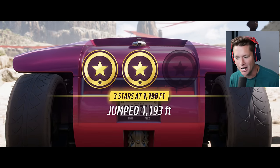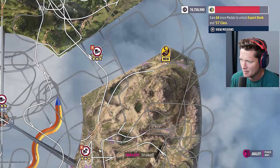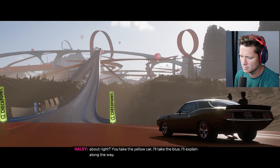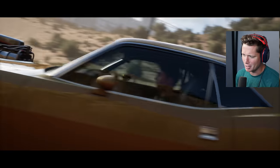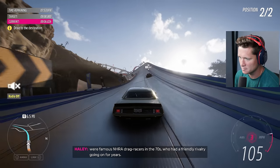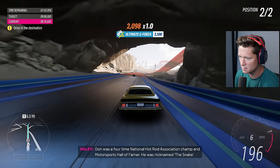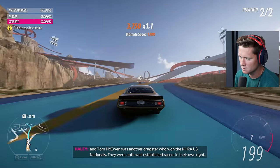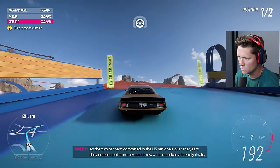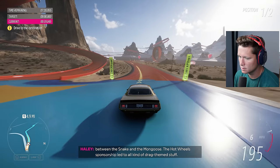Two stars - jumped 1,193 feet, 1,198 was three stars. Five more feet! Now to learn about the greatest rivalry in Hot Wheels history - Snake vs. Mongoose. They were famous NHRA drag racers who had a friendly rivalry for years. Don Don 'The Snake' Prudhomme was a four-time NHRA national champion and motorsports Hall of Famer. Tom McEwen was nicknamed 'The Mongoose', another dragster who won the NHRA U.S. Nationals. As they competed over the years, a friendly rivalry sparked between them. Mattel proposed to make a series of toys based on the rivalry, and the Hot Wheels sponsorship led to all kinds of drag-themed stuff.